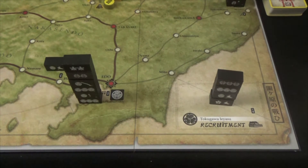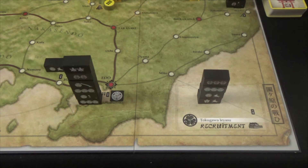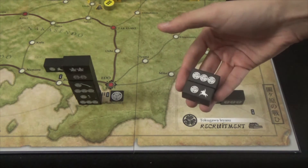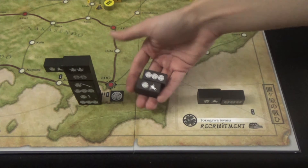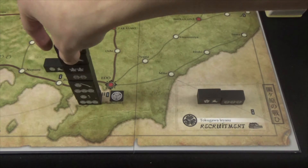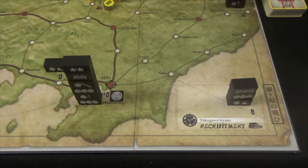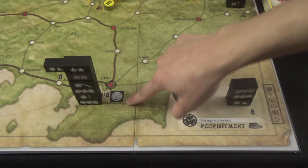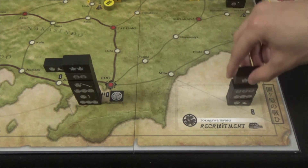Each player has a recruitment box in the board's corner showing available units drawn from their bag. If you discarded one or more cards this turn, you may recruit. Option one: take all units with a matching clan symbol, show your opponent they match, and place them at the corresponding clan recruitment location. Option two: take any single unit secretly and place it at any team-colored recruitment location. Recruited units cannot move this turn.